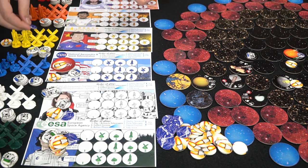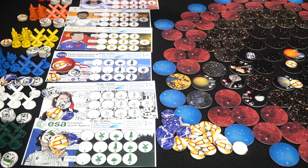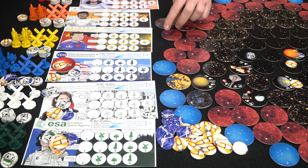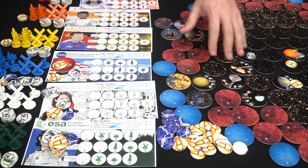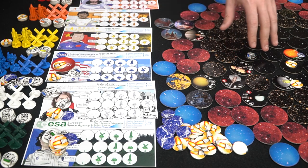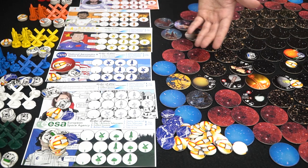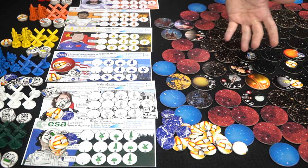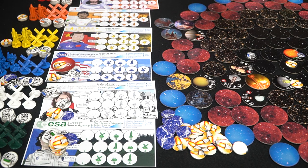That's basically how you compete over planets, moons, moonlets, and other locations. Eventually a point threshold is reached, ending the game, and the player with the most points wins. The game is also very in tune to real life — it shows which moons are linked to which planets and includes real symbolism and imagery throughout.